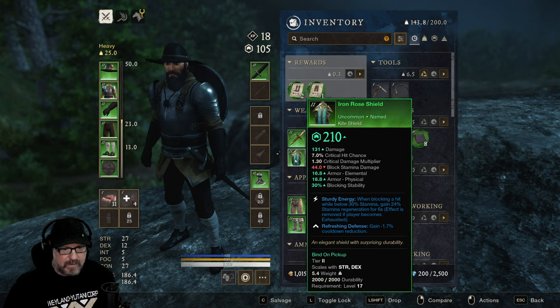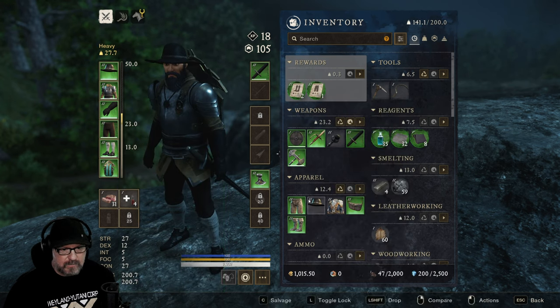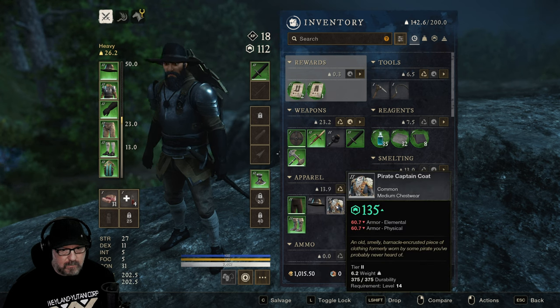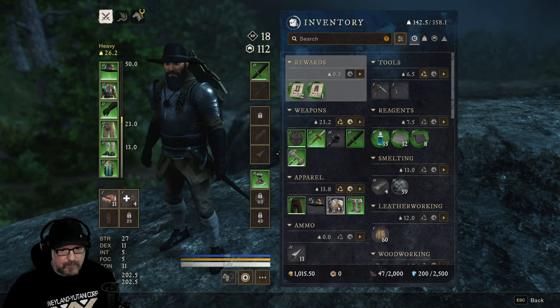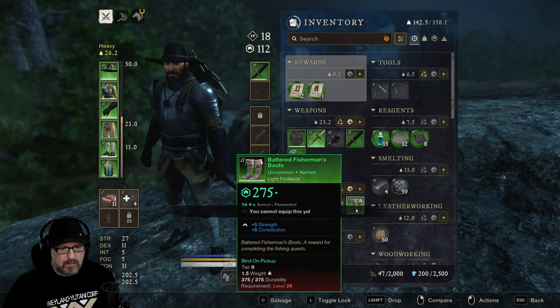I can use the shield now because we did level up — very nice. How about these pants? These are definitely an upgrade. We lose a little armor there. I didn't even have that equipped. These boots are a huge upgrade. Oh, I can't equip those till level 26.